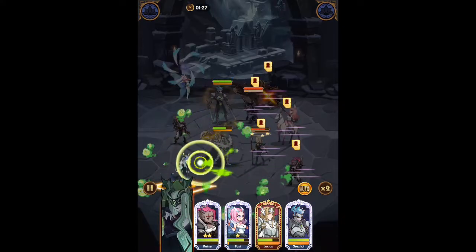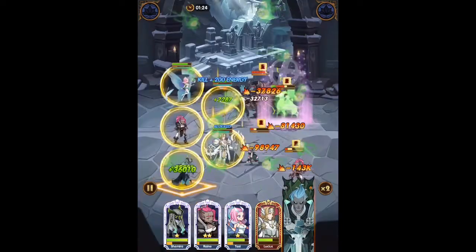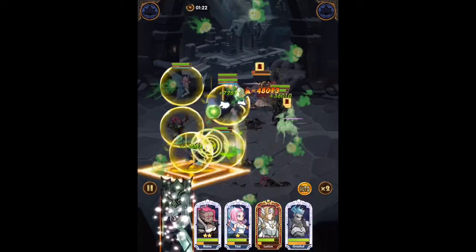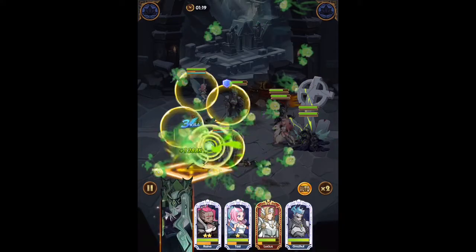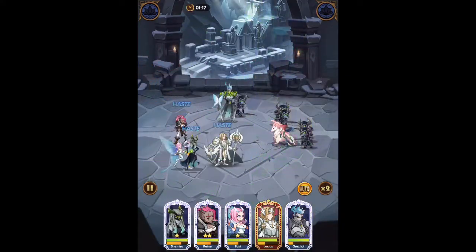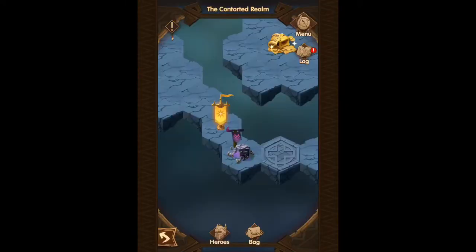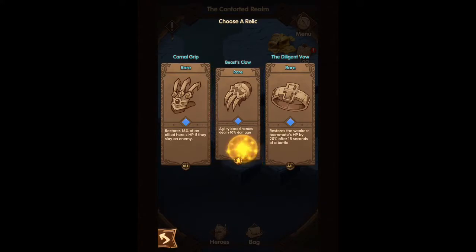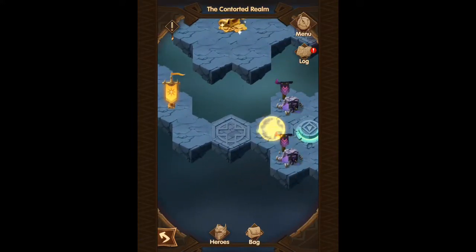I believe the boss has close to 800,000 power on me. The one with Lucius and Athelia — she just casts her ultimate and that's it, kills my whole team. Even at 220, even with shields up, it just destroys the whole entire team. We'll continue down here and actually set the waypoint as we go.